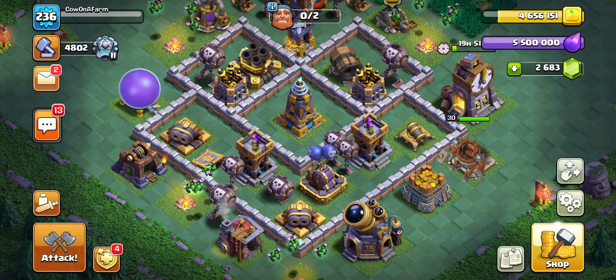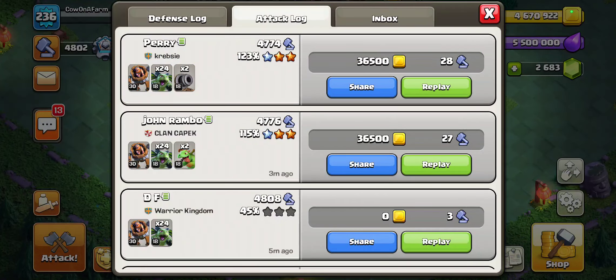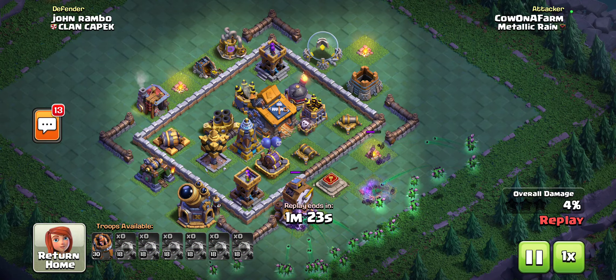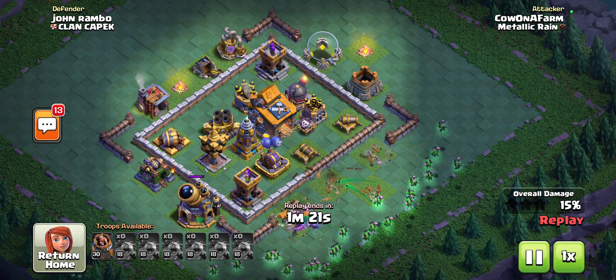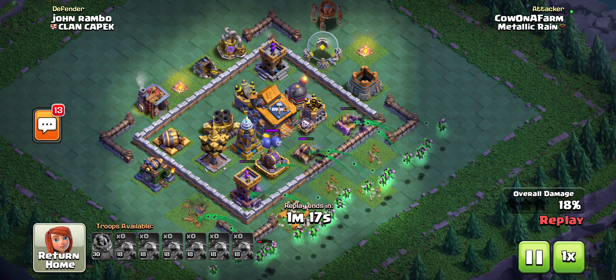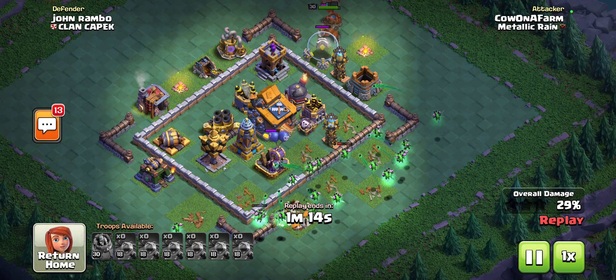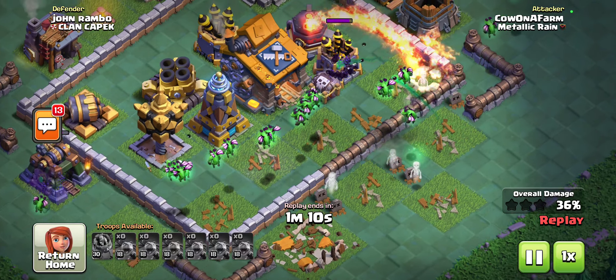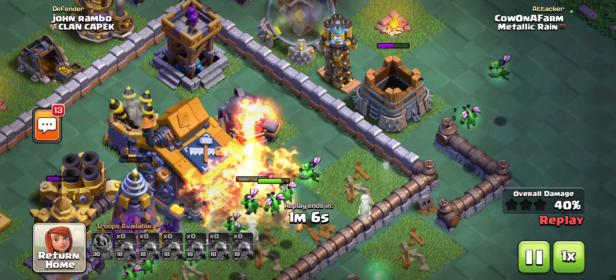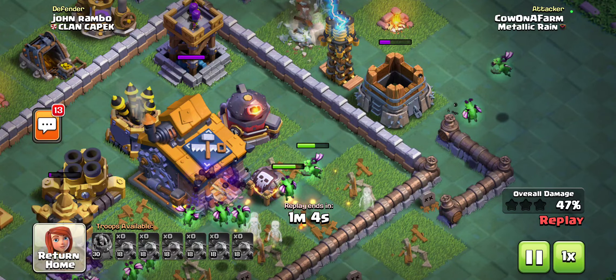I'm going to get a pretty easy four star here. I have a replay I can show really quick. Yeah, it's just four stars — really simple. And here's another one. I failed a few before this, but here, even with the air bomb, I just was like let's just throw it in. I was thinking I would bring a flex spot for the fifth or sixth slot.